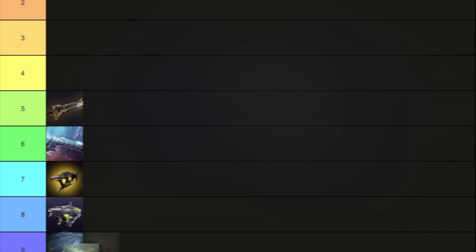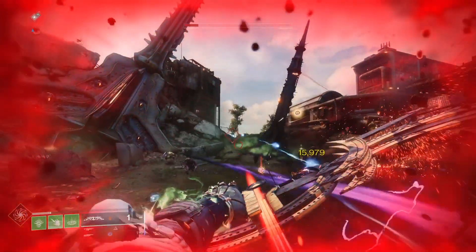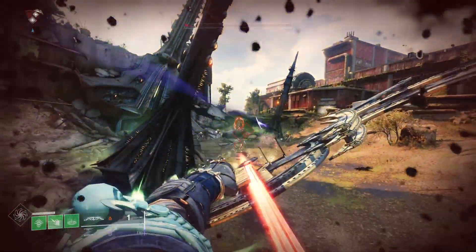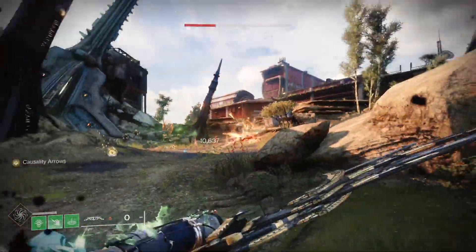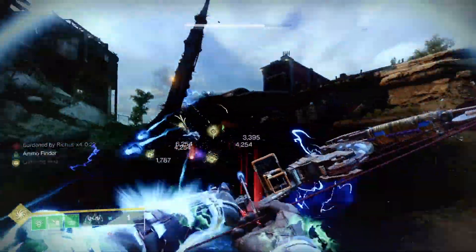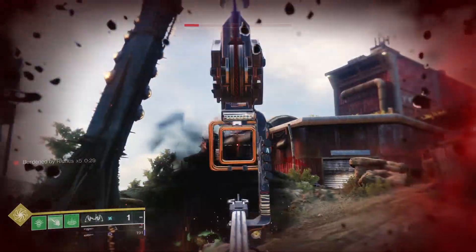Now at number 4 is the Tiks'tour Divination Bow — feel free to sub in Trinity Ghoul here instead if that's your favorite. The fun here is using a bow to rain down an element on an enemy, whether that's fire and explosions with Tiks'tour or lightning with Trinity. Don't lie — a deadly bow with Michael Bay special effects is fun as hell.